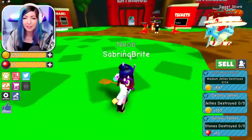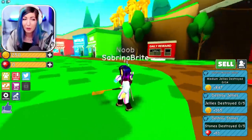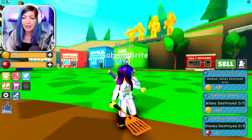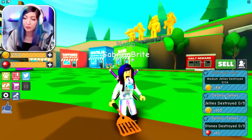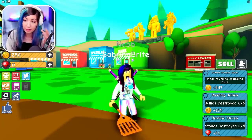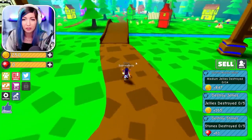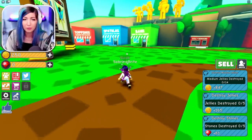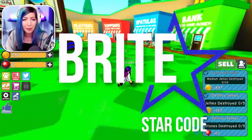I went to the tutorial of this game off camera — it was a little long but there was a lot to this game so I kind of needed to do it. It looks like I have a few quests: destroy medium jellies, destroy jellies, destroy stones. We're gonna start by doing that. There's a bunch of shops over there — we have the bank, the spatula shop, toppings, and platters.